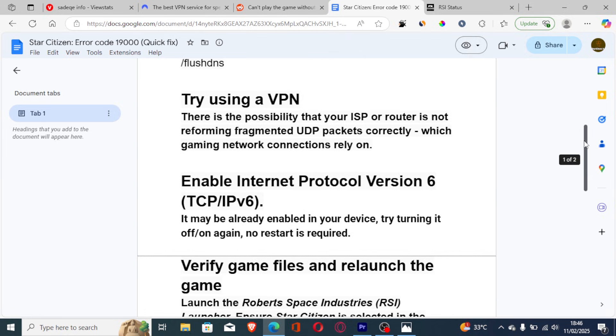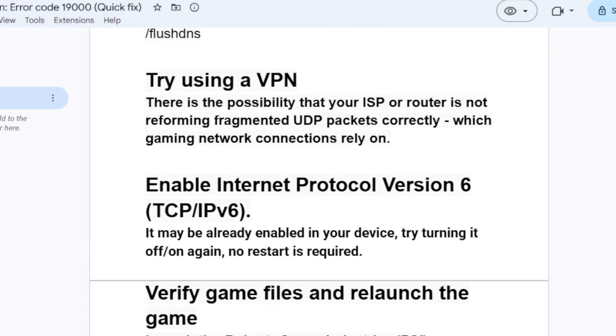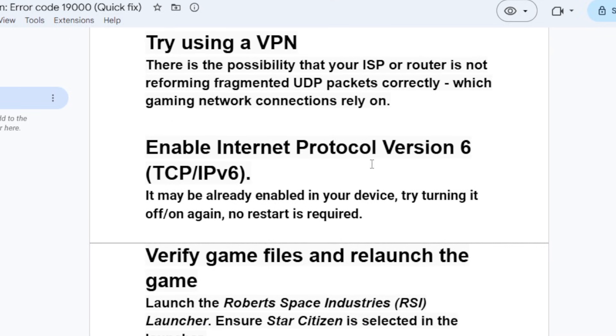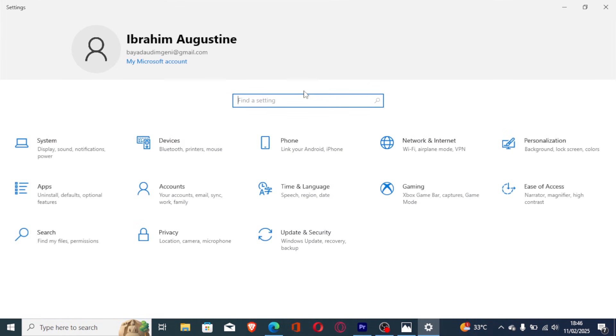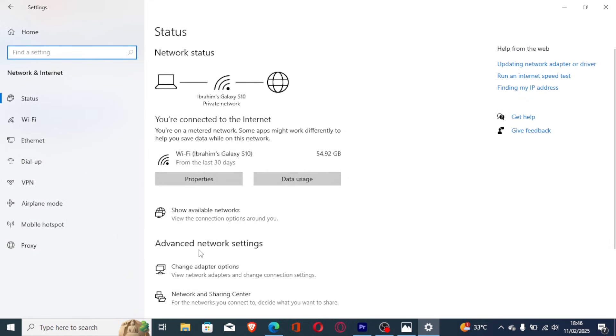Enable Internet Protocol Version 6 (IPv6). To do this, open your PC settings with Windows + I, then go to Network and Internet, then Advanced Network Settings, and select Change Adapter Options.